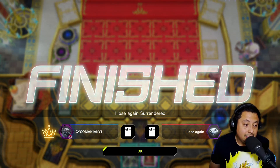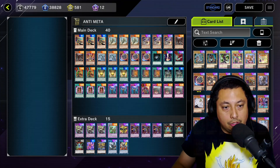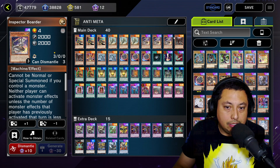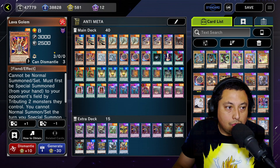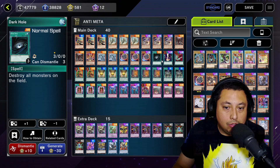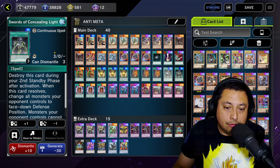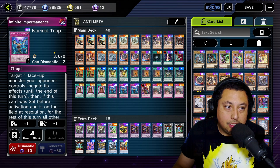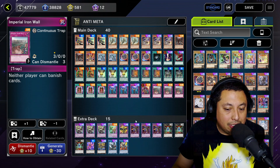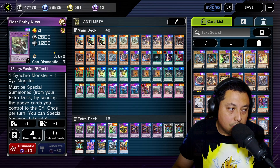For the deck list: 3 Gravekeeper's Commandant, 3 Fossil Dyna Pachycephalo, 3 Inspector Boarder, 1 boss monster, 2 Chaos Hunters, 1 Lava Golem, 2 Sea Turtle Kaiju, 3 Nibiru, 1 Dark Hole, 1 Raigeki, 1 Harpy's Feather Duster, 2 Pot of Extravagance, 3 Moon Mirror Shield, 3 Necro Valley, 2 Swords of Concealing Light, 3 Book of Eclipse, 3 Imperm, 1 Skill Drain, and 3 Imperial Iron Wall. For the extra deck you can throw whatever you want in there — they're mostly just targets for Pot of Extravagance, but Entes does come in clutch.